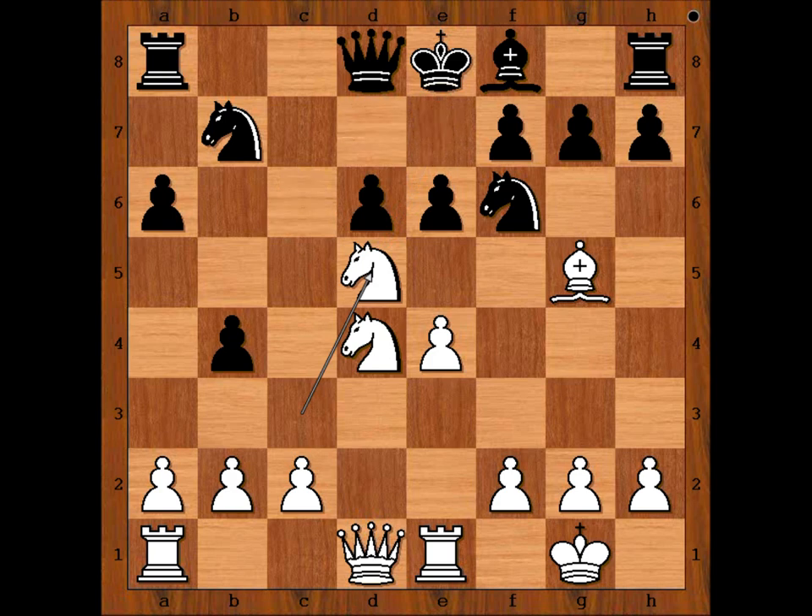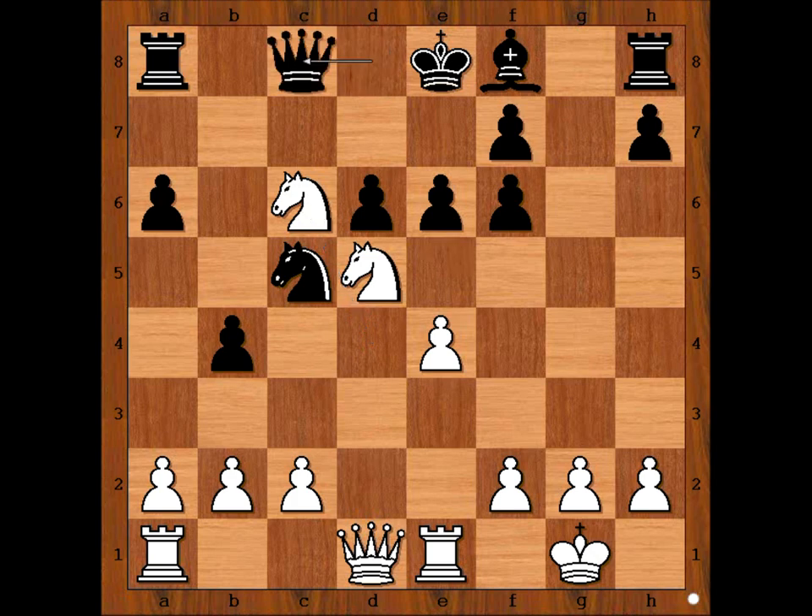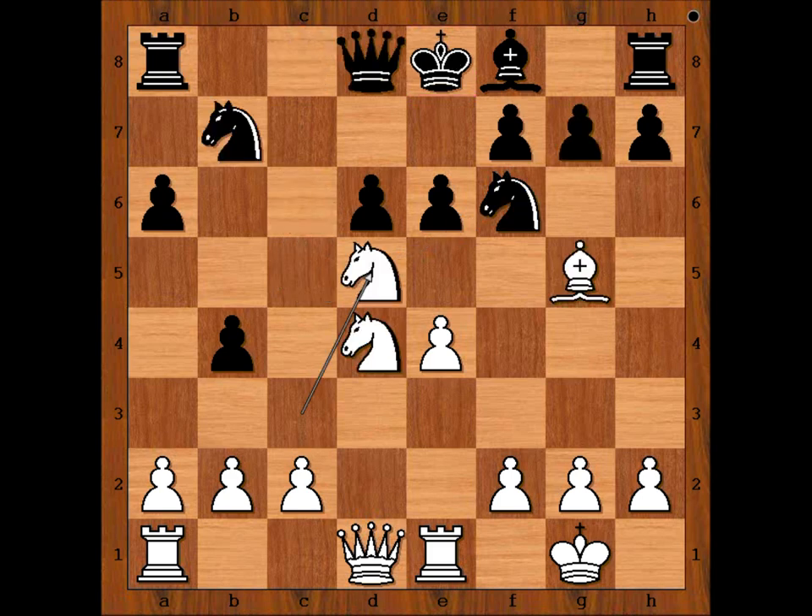So we have pawn takes Knight. And perhaps just one more variation. If Knight to C5, then Bishop takes on F6, pawn takes Bishop, Knight to C6, attacking the Queen. Queen to C8. And then White would play Knight to F6. And where is the King going? Perhaps King can go to E8 — oh, even there. So, this is checkmate. So we have E takes on D5. Pawn takes pawn — discovered check.